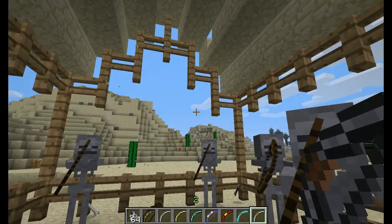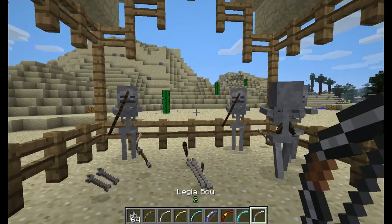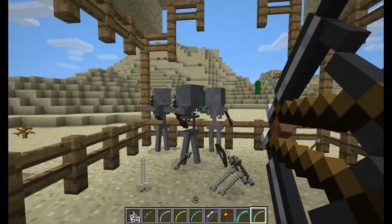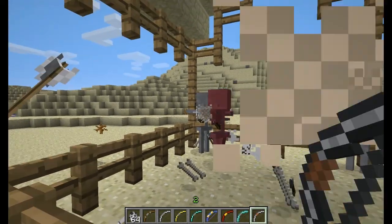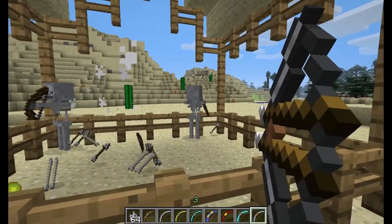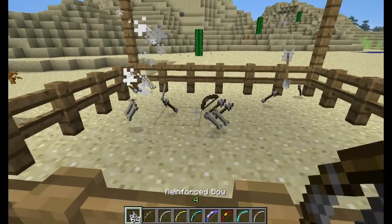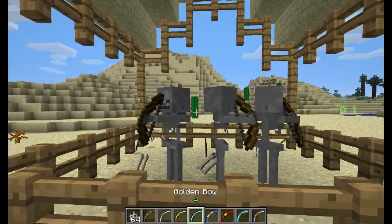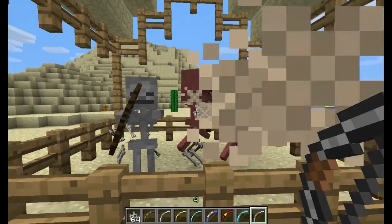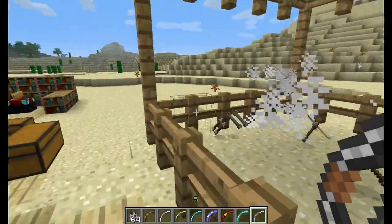And now you have the legia bow, and this one is very, very cool. It pulls back two arrows. It can hit two enemies at once if they're in close proximity. So if you go — see, you just hit two of them at once. Hit one, hit one. See? It's very cool.